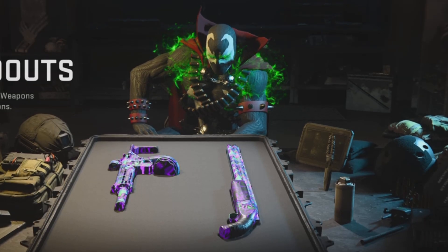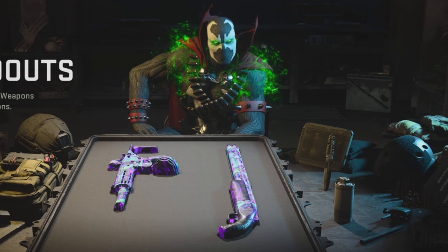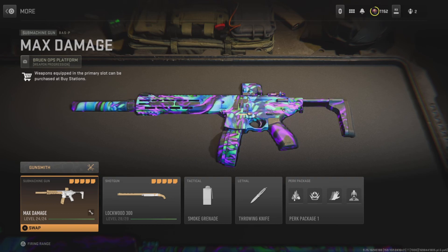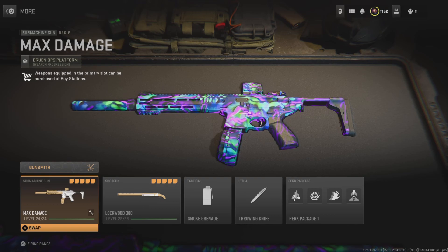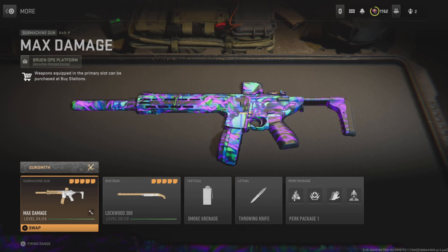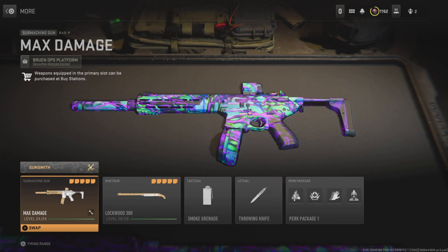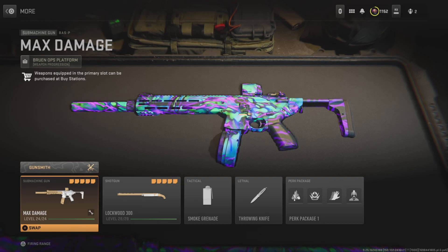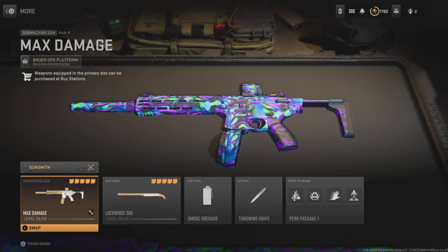All right YouTube, today we're gonna be turning the Boss P from an SMG into an AR here inside of Warzone. The Boss P is the SMG inside the M13 platform of weapons, and just like the M13, when the Boss P is built out for max damage range, this gun is capable of having little to no recoil while at the same time having a lot of power behind it, allowing it to actually compete with a lot of meta ARs in long range competition.